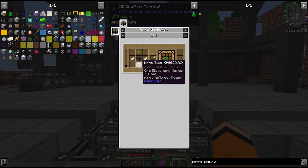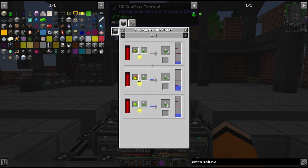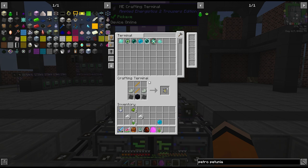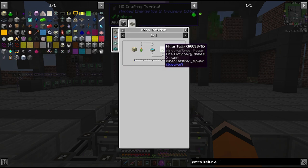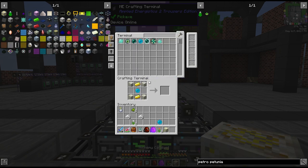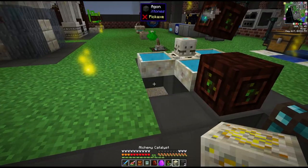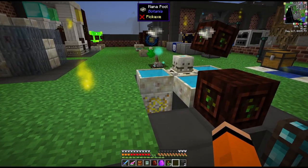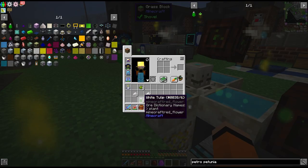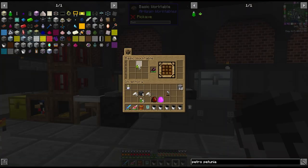This petro petunia recipe requires white petals specifically, and I only have two of these. Luckily I do have three orange, but to convert from the orange to the white we need this alchemy catalyst. This is a pretty simple recipe, we'll just make one of these. Then all we have to do is put it underneath the mana pool and throw in our orange tulips, and we get the white versions. We've got all the things for five petro petunias.